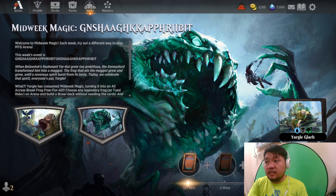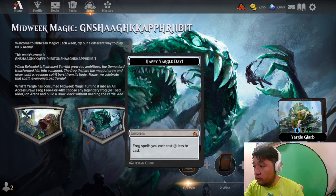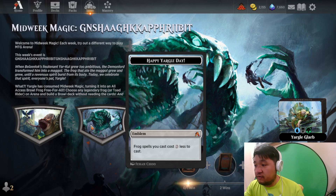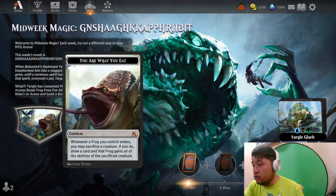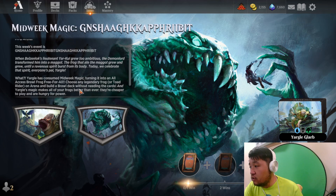Hello everyone, welcome to another episode of Magic Arena Run. Today it's Midweek Magic — it's also almost Happy Yargle Day — so they decided to smash it all together into a single Midweek Magic event. It's basically just Yargle Brawl. There are two emblems that come with this event: frog spells you cast cost two less, and whenever a frog you control enters, you may sacrifice a creature — if you do, draw a card and that frog gains all the abilities of the sacrificed creature.